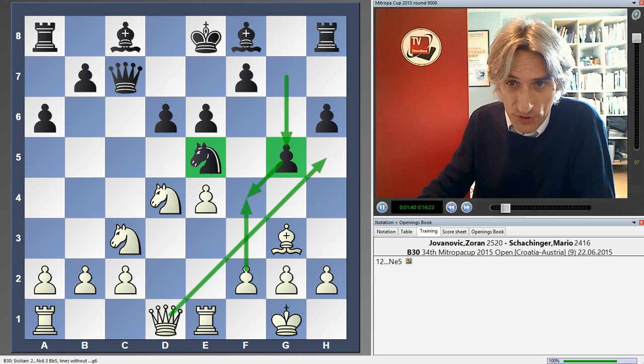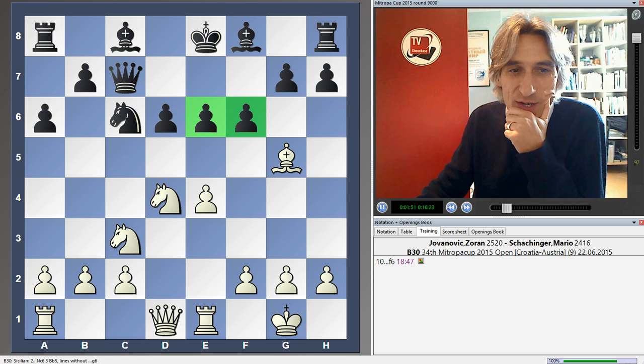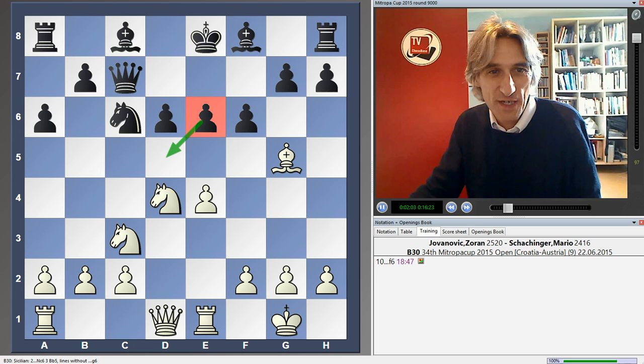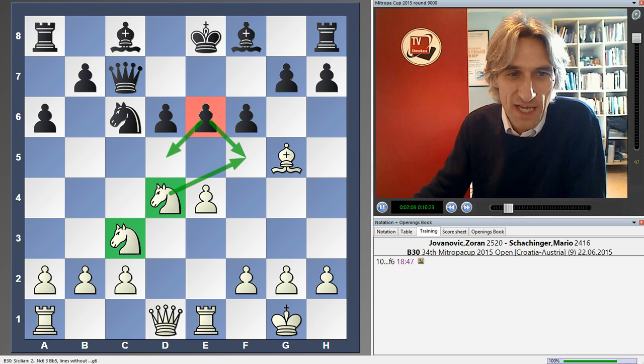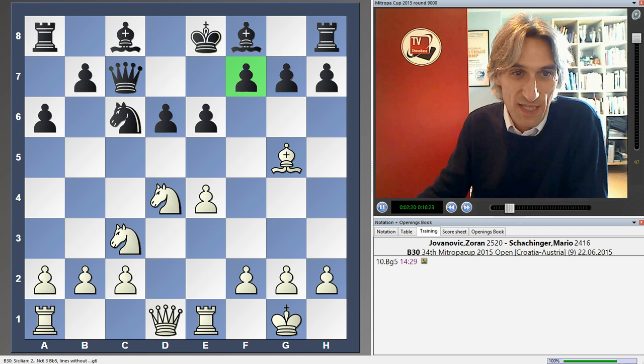Instead, black plays f6, and this move I really dislike. The point is it weakens the e6 square. That e6 pawn is crucial in the Sicilian because it covers two squares: d5 and f5. White's knights would love to get in there, and if a knight lands on d5 or f5, they hit so many important spots in black's camp. That's why normally the pawn stays there to give the e6 pawn adequate protection. Let's see how white manages to exploit that.